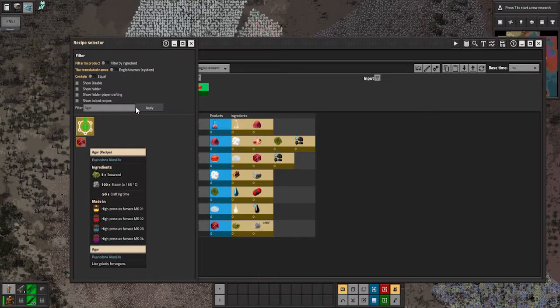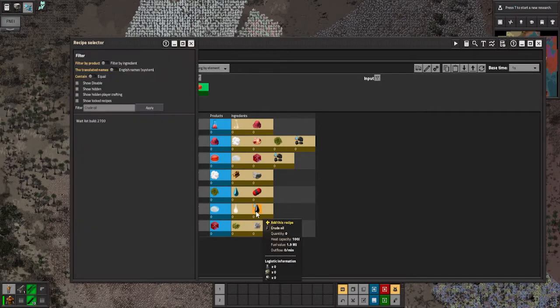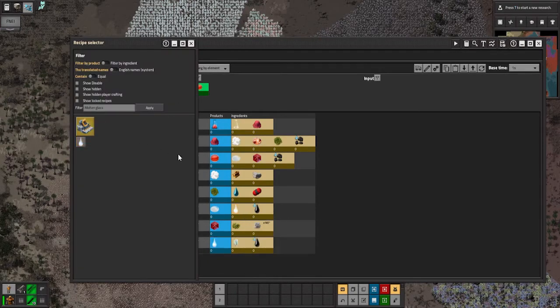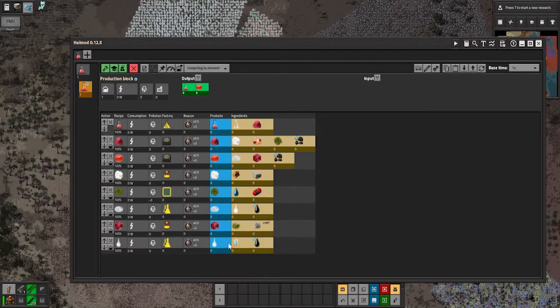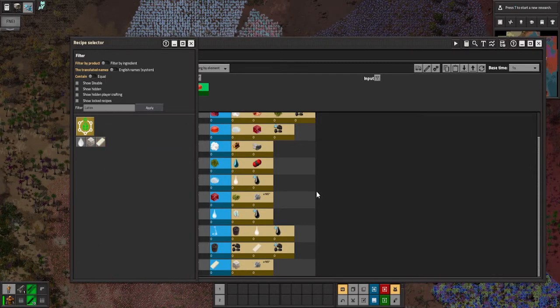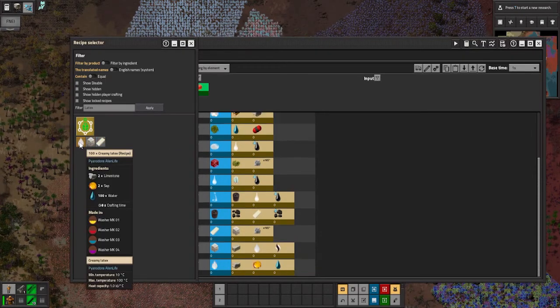Agar — this counts as any fuel source, as a burnable I believe. That's fine. Steam fires molten glass, and the best recipe we've got is from melting down quartz. Glassware requires rubber stoppers, and that requires latex slab and latex — there we go.